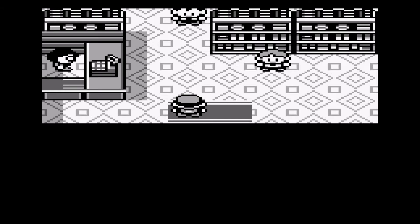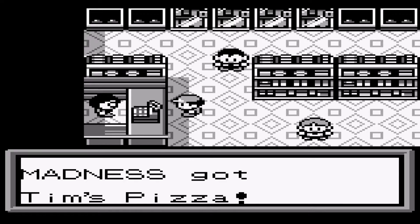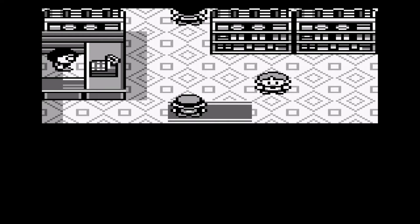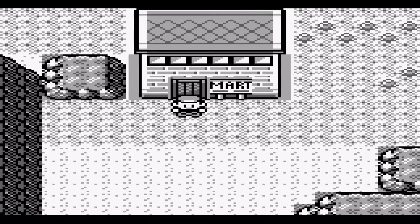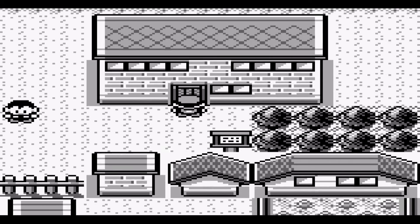And the first fourth wall break of the game — here we go. So instead of getting an official package from Professor Oak, this time you have to pick up some food. Why didn't the shop clerk just deliver it himself? Well, he can't move — look at him, he's trapped in there. They haven't developed the technology to hop over the counter yet. Maybe in Generation 7 they can, but not in this day and age.